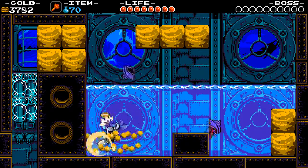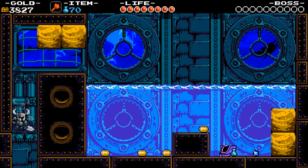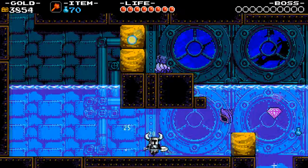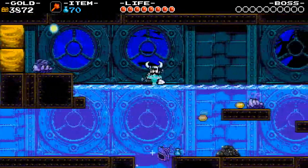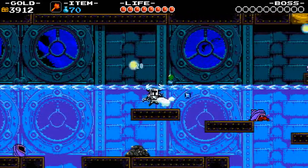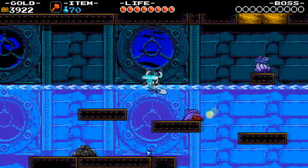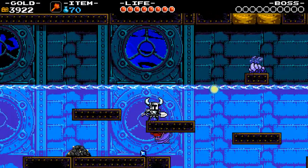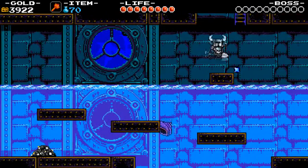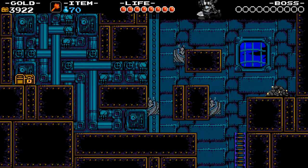I'm not going to worry too much about all of the gems — I just want to get through it. There's a couple of music sheets here. We need to break this shell in the right spot so that we can knock it up to the blocks up there. And this is a little secret up here with a chest — I think it just has gems inside.